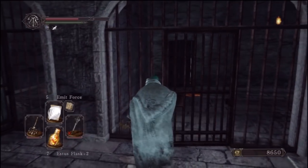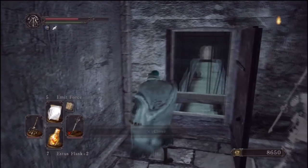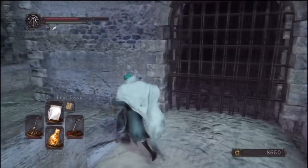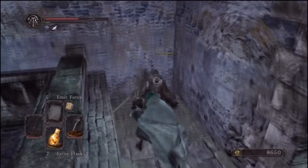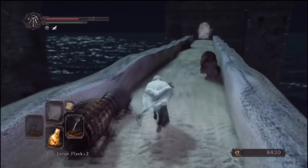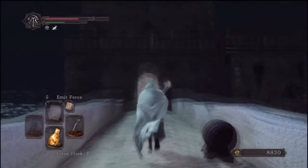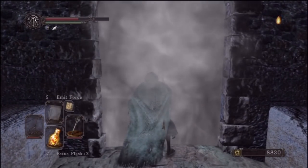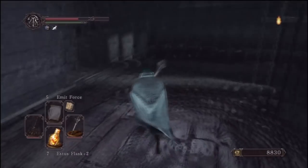Run across this bridge - roll if necessary to dodge these crossbows - and finally come in through the fog gate. The next video is going to be a short one - it's going to be of Sinner's Rise, as we just came in here, and it's going to be one of the Primeval bosses.